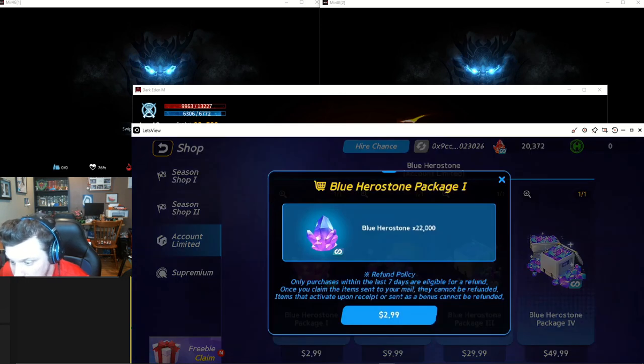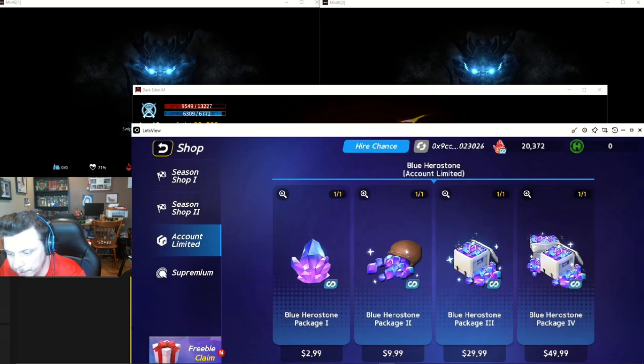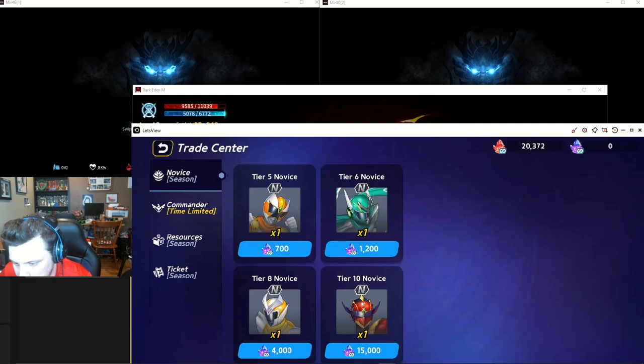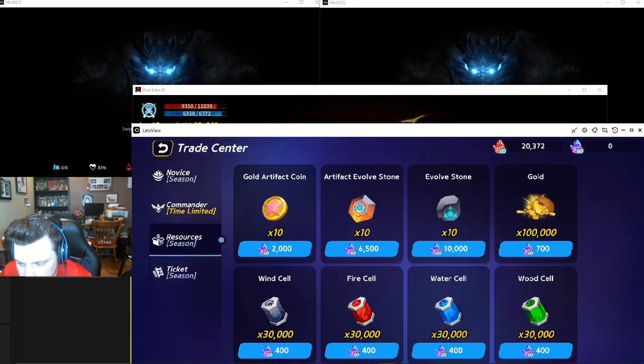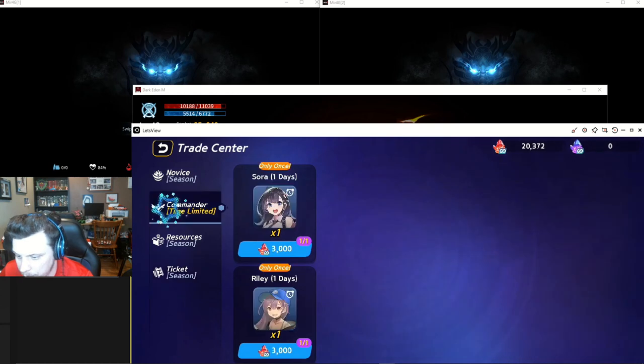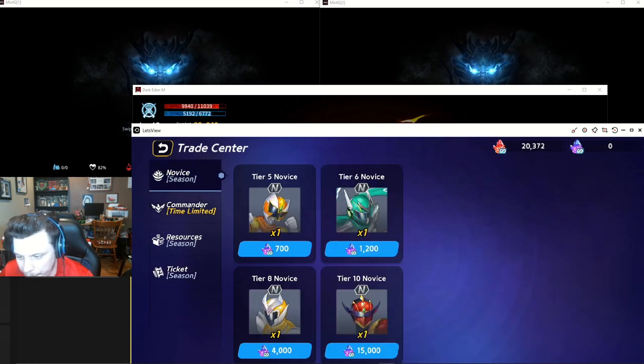In the trade center, go down to resources and you can get 10 stones for 6,500 of those blue herco stones. Keep in mind you get the red herco stones from playing the game; the blue herco stones I believe you can only get separately. You can use those blues to get extra production boosts and autoplay tickets, use the red ones you earn to get extra commanders, and use blues to get instant summons as well — and these are unlimited.